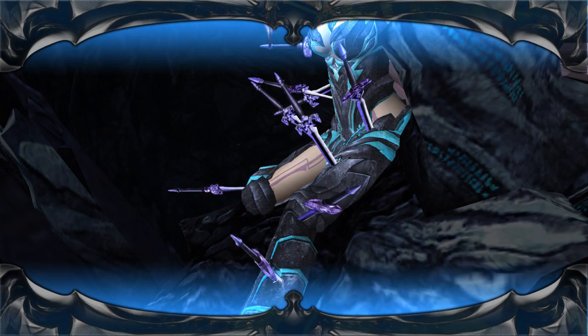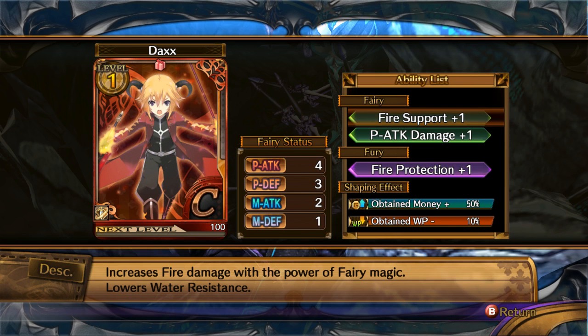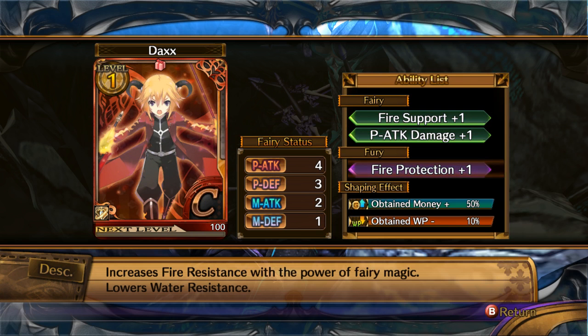Just like that, another sword has been removed — and part of her thigh has been exposed. You successfully pulled out a fury seal; the fairy within it has obtained new power. Sweet! Wait, what's the difference between fire protection and... oh, I probably should have thought of that first.